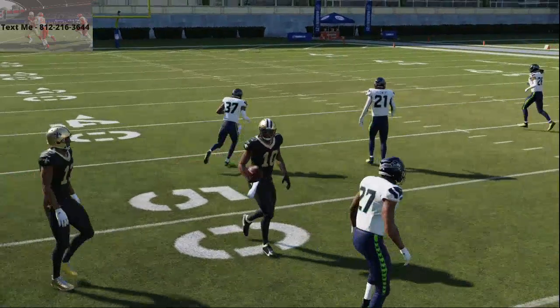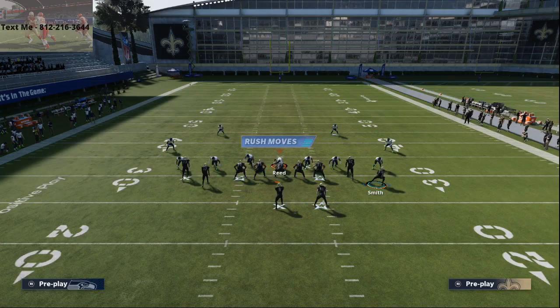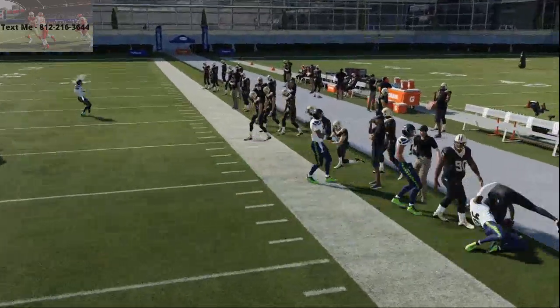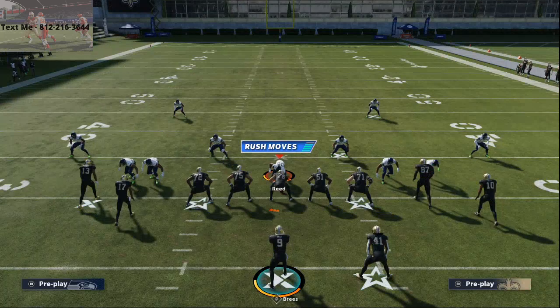You can motion them out and have all these crossing routes available. The wheel routes will act as lead blockers a lot of times for these crossing routes. So to me, the best passing play right now in Madden 21 is wide receiver cross from shotgun tight flex out of the Atlanta Falcons playbook.